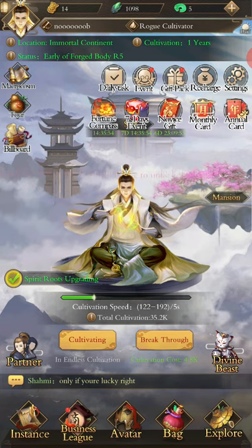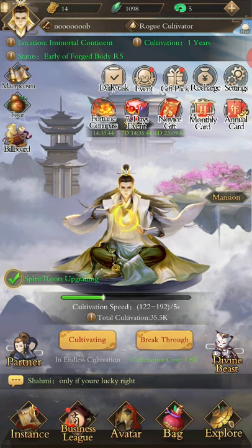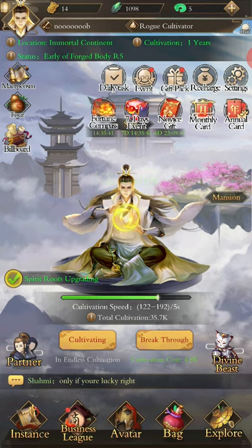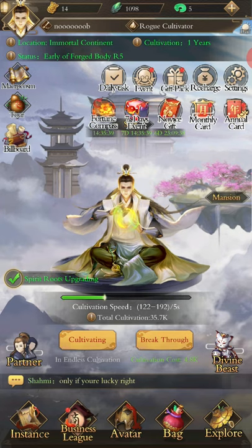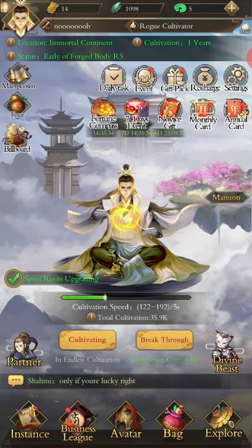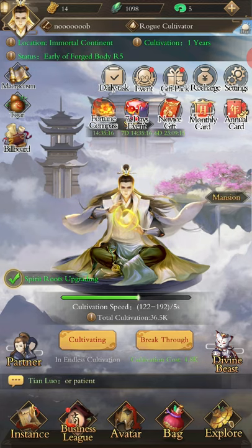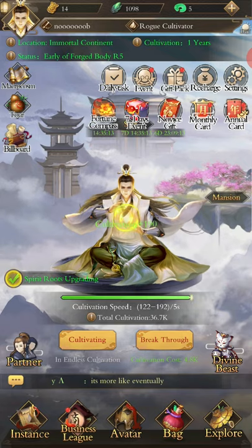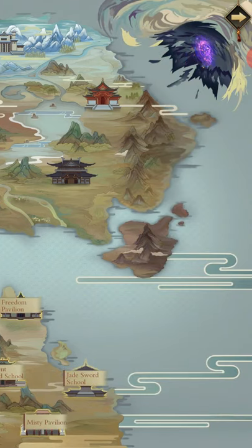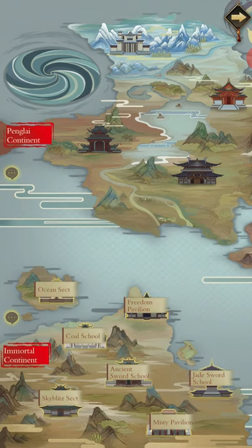Explore — only early core formation can do this, and I'll be putting up a video on that probably tomorrow since my main character is in core formation and I haven't touched it yet. Up in the top left is the macrocosm — it's just a map. The Penglai Continent is basically the equivalent of heaven — that's where you ascend to after reaching Nascent Soul. All of these sects on the map are the ones you can join while you're in the Immortal Continent, and you'll have to choose carefully.